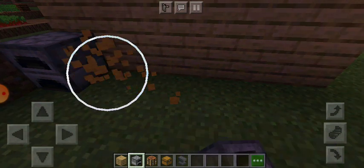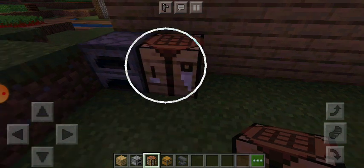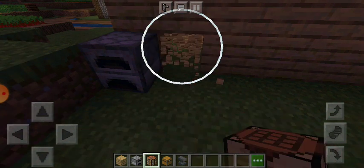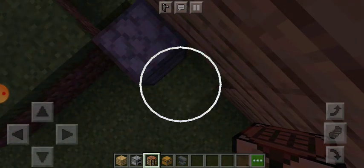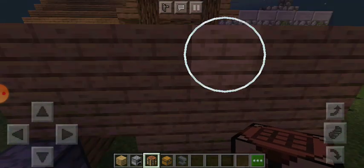There we go. I'm just going to put the crafting — well, I'm going to make a hole there. Hole there. Let's just say we're building our house right now. That's going to be our secret entrance.